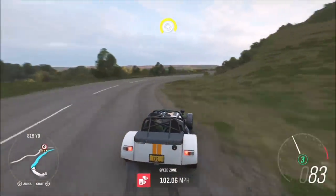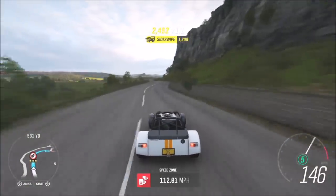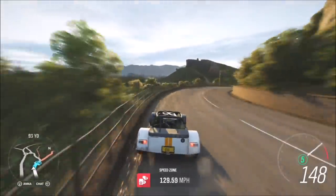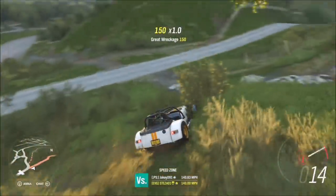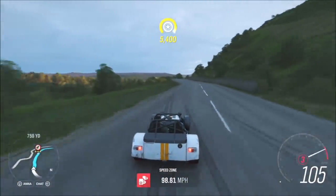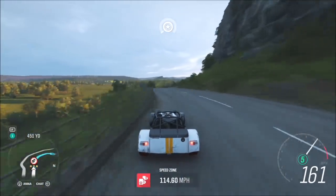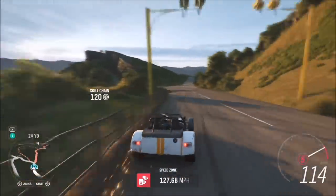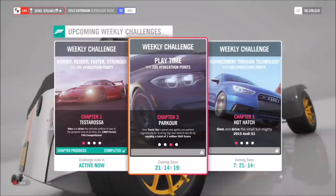I opted for the one up by Arthur's Seat called Queen's Drive. You do not have to get three stars on every attempt — it's as many attempts as you want, as long as it adds up to a total of 12 stars. This one is very easy for one particular reason: it has barriers on both sides, so you won't run off the track and lose speed or fail the speed zone. You can ride the wall right to the end and get three stars, meaning you only have to do four attempts.